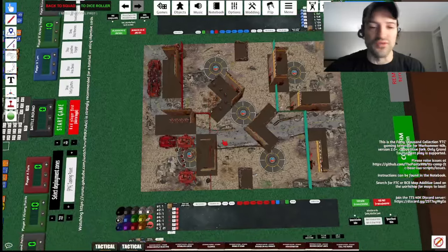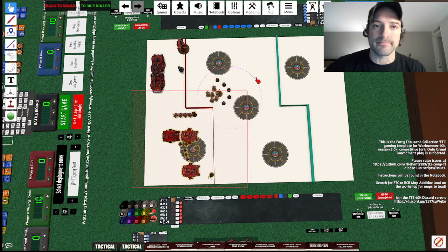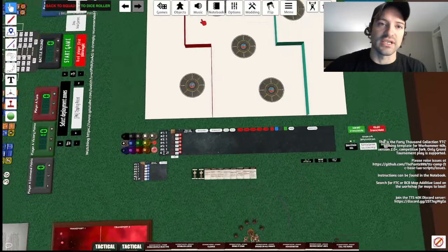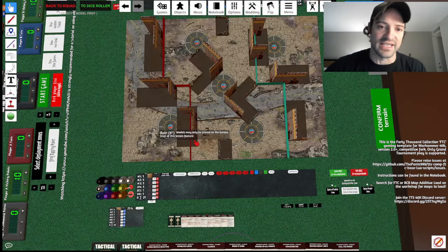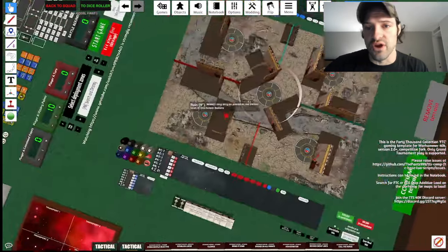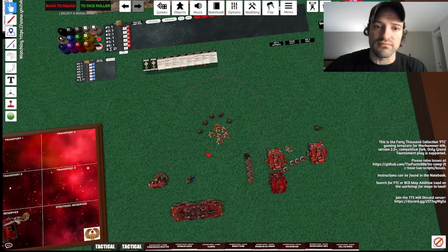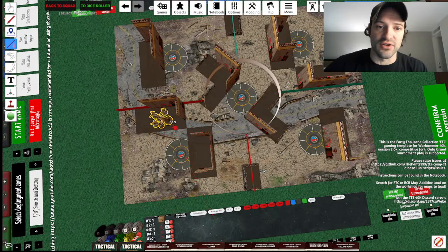Hope that was useful for you. I'm just going to very quickly move on to the last terrain set, which is actually going to be the same terrain — it's just going to be on Search and Destroy. Let's just check that real fast and then I'm going to let you go. My voice is getting tired. Here we go — Search and Destroy. Once again, this is a relatively easy way to deploy.